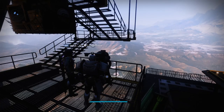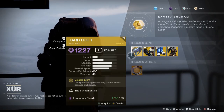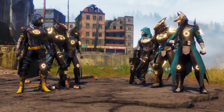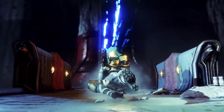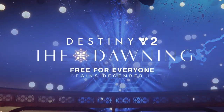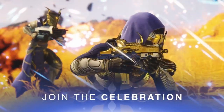Xur is available from Friday until Tuesday at 5pm GMT / 12pm ET / 9am PT. He's a vendor who sells exotic weapons, so check out his inventory and location on Friday. Trials of Osiris is also available Friday until Tuesday — it's the pinnacle PvP competition available at the weekend. Seasonal events include the Dawning around Christmas, Festival of the Lost as a Halloween event, Guardian Games, and Solstice of Heroes in summer. These events link up with global seasonal happenings and often offer cosmetic rewards or exotic quests.